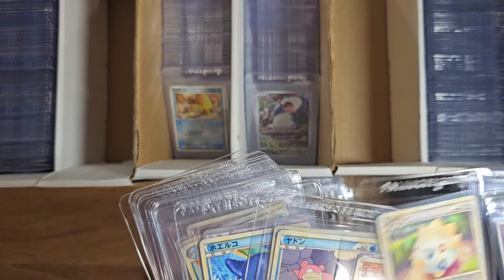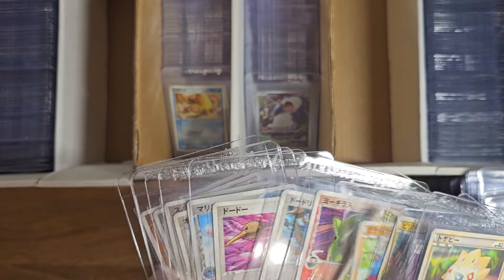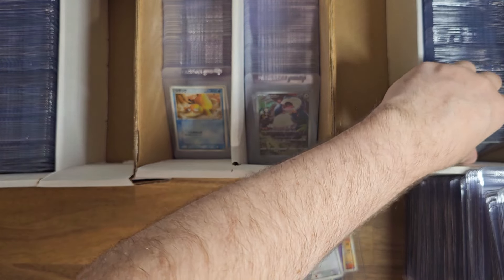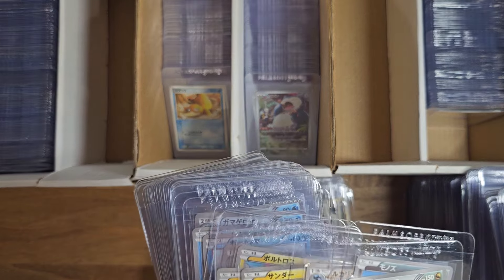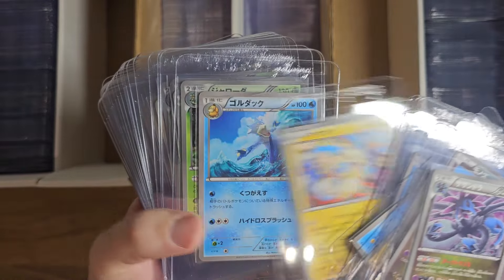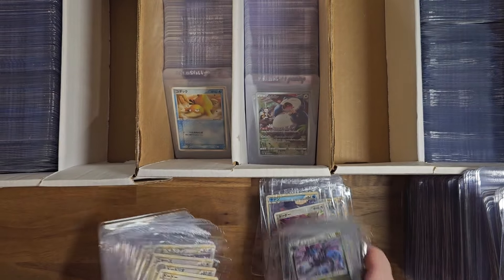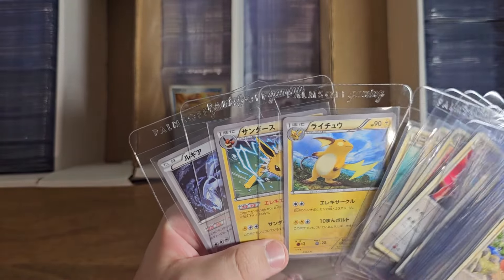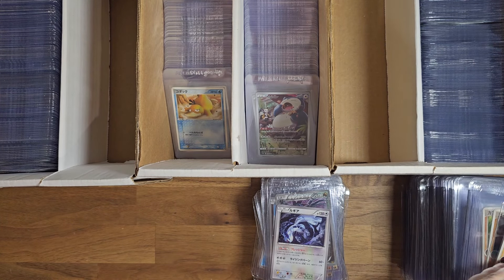You kind of have to pick and choose your battles. I always prioritize the work that gets me money back so I can buy more cards immediately. My main priority is trying to buy as many cards as possible, so whatever helps me do that, I'll take the path of least resistance. We've got L1 Soul Silver, Heart Gold, Best of XY, Lugia — pretty nice cards.